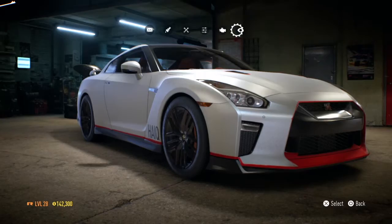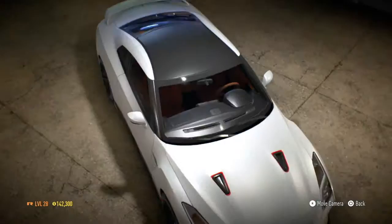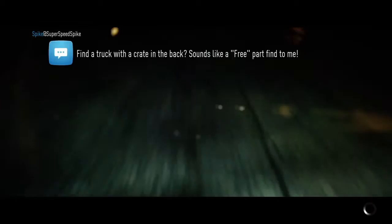Once I've fully customized everything I'll see how it goes, but right now I haven't changed much on it. I've just added HIKE stickers to the side and a black roof - that's it.